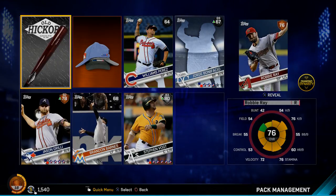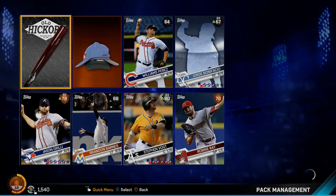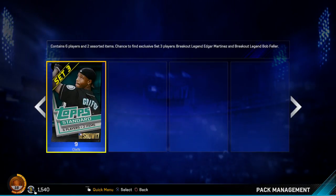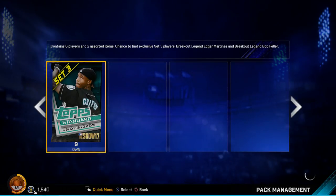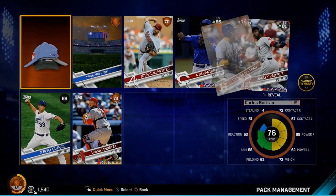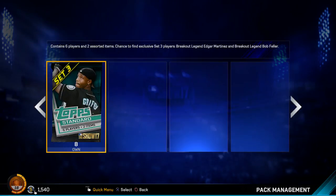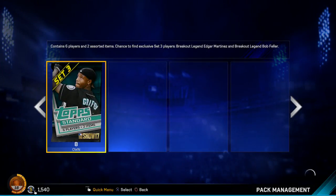We got a silver — Steven Vogt, another catcher. Not really gonna help me. Bonifacio's been playing in the majors a little bit recently. We got a silver — Hanley Ramirez, up to an 88. That's actually pretty nice, I'm happy about that. He might actually make my team. Up from an 81 to an 88. Unless some of the cards on my bench went up too, I'm pretty sure he's going to make the team.